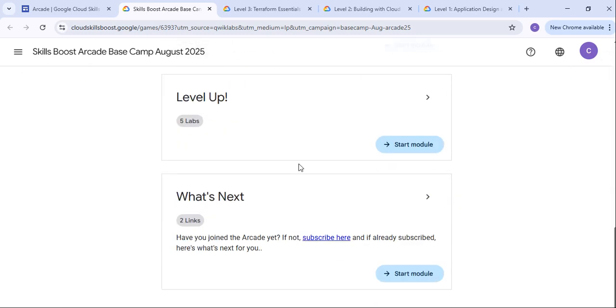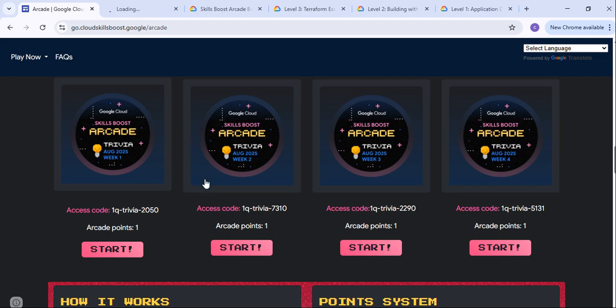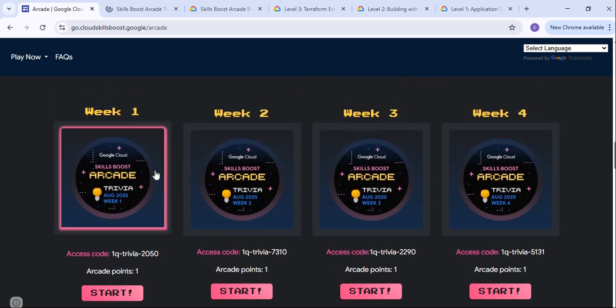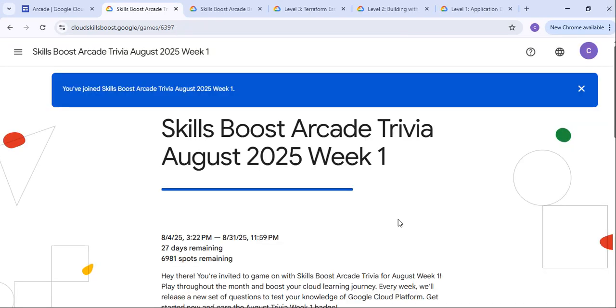Now once you have been enrolled, let me quickly enroll one more — the Week 1 Trivia part. This is the weekly program which generally refreshes every week. I am just quickly going to enroll into Week 1. Let's copy this access code and get enrolled into the Week 1 skill boost program. Join this program, paste the access code, and just join. Now we have successfully joined all the Trivia Arcade games.